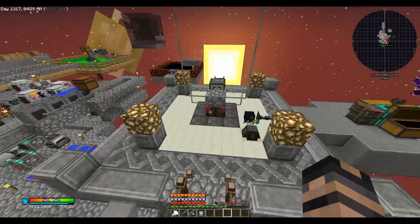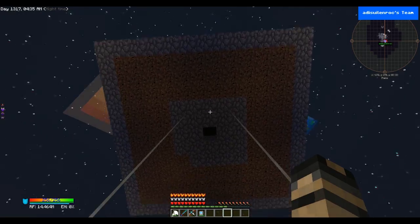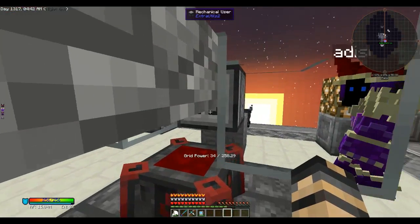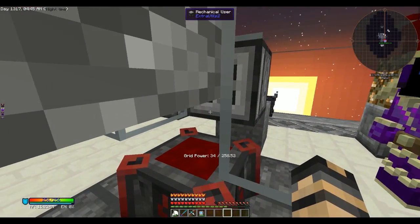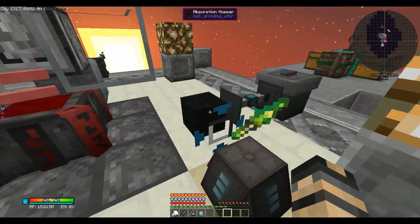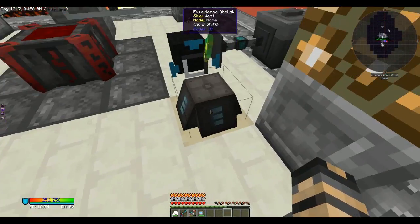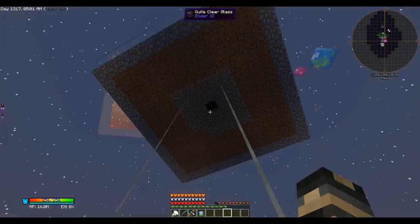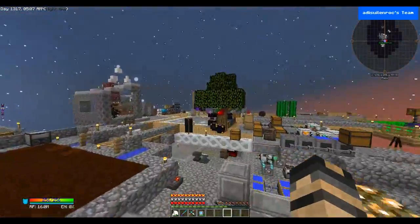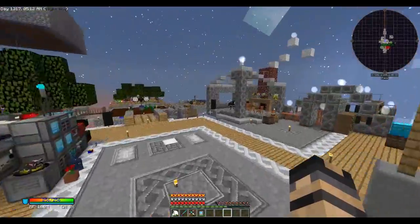We got the automatic blood thingy for our blood altar. It just spawns the mobs, they drop down into this tube, and the mechanical user uses the dagger of sacrifice to kill the mob, which adds blood to the altar. We got the absorption hopper into the trash can to delete any items, and the experience obelisk to grab the experience. This one has 355 levels in it.